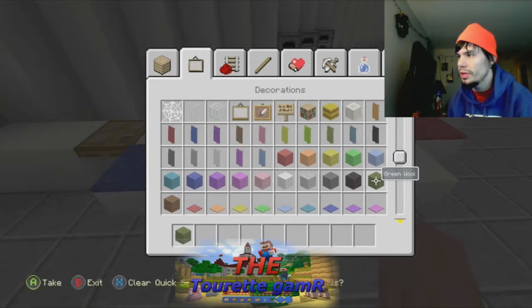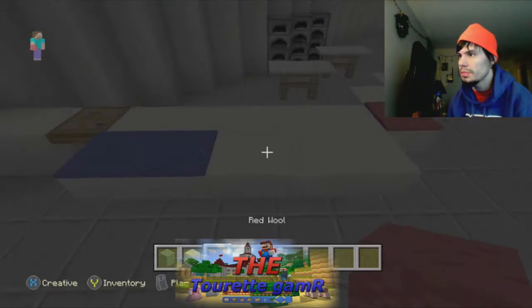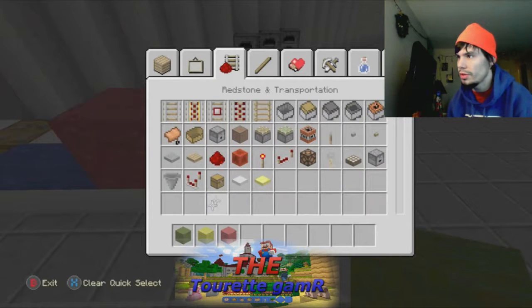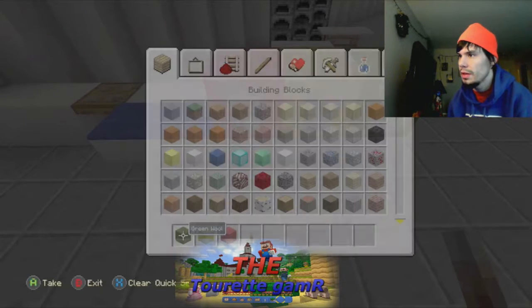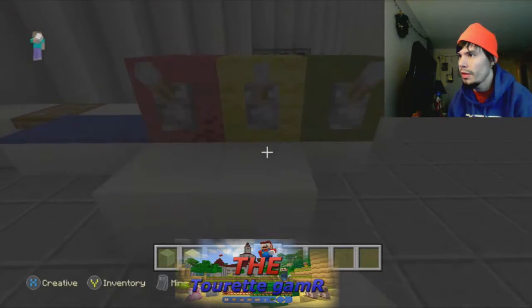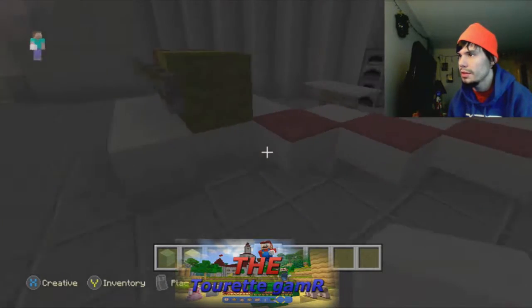We're going to get green wool, yellow wool, and red wool, and we're going to make dispensers — meaning ketchup, mustard, and relish. Then you want to grab a little lever and put it on like that to make the dispenser. You can take another block of quartz and put it like that. That looks good.